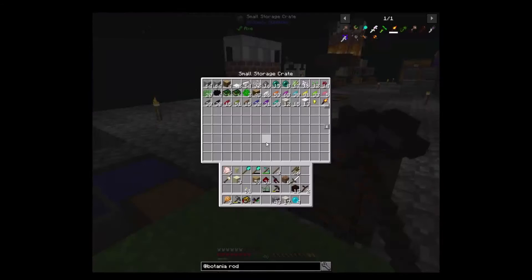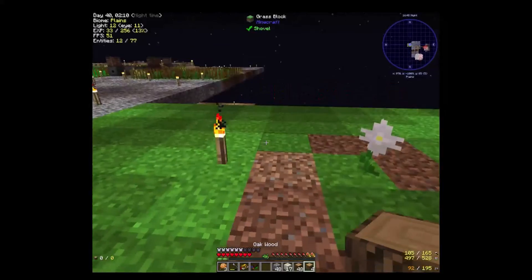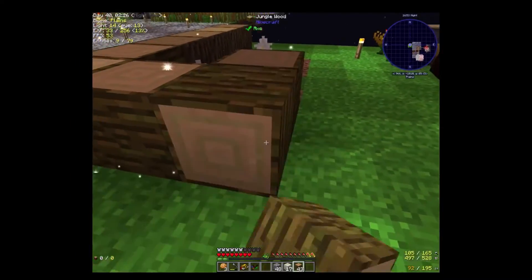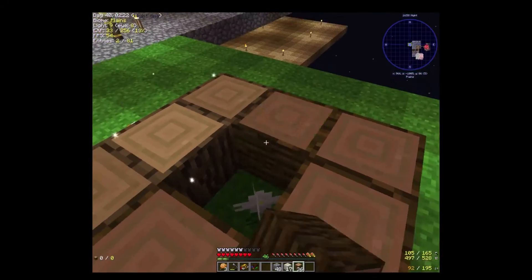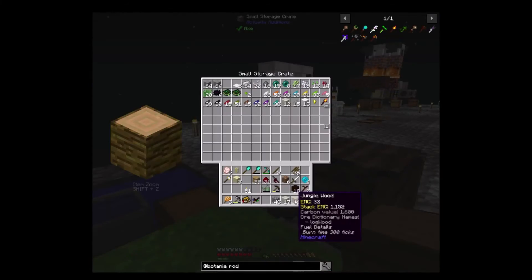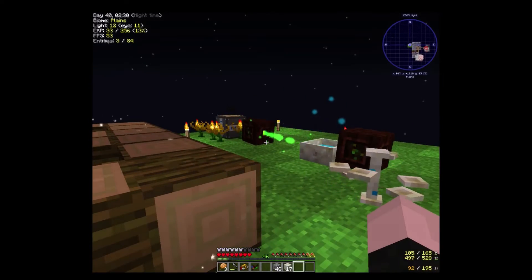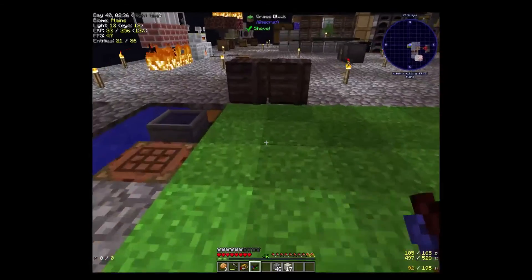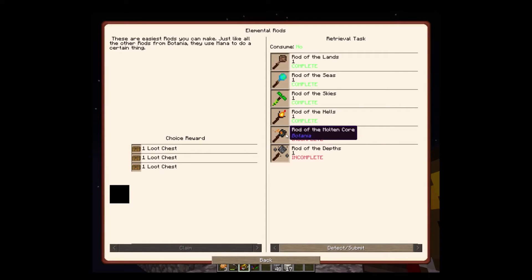I noticed my screen seems a little darker than normal. My computer updated and I get this, so I'm probably going to have to go back through my settings and redo all of it. It's not that bad though — it actually kind of makes the grass and everything look better. Let's see what our mana is doing — it's almost filled back up to where it was. So we made the rod of hell.